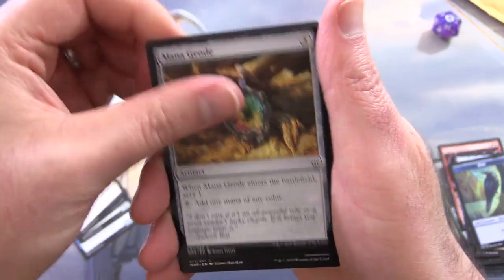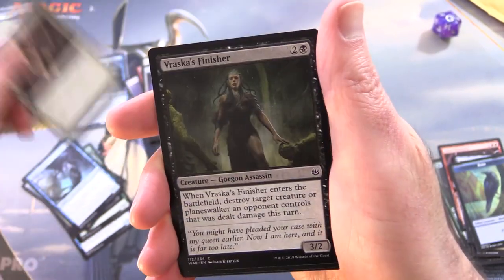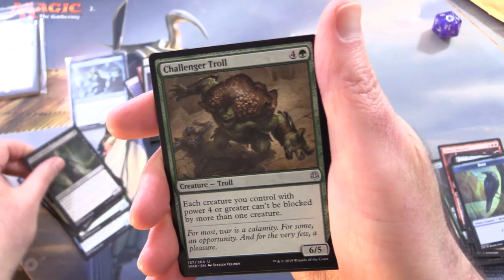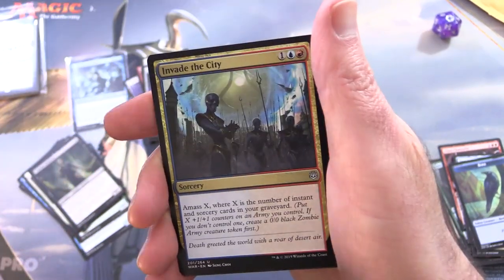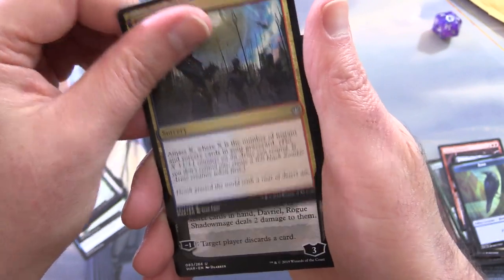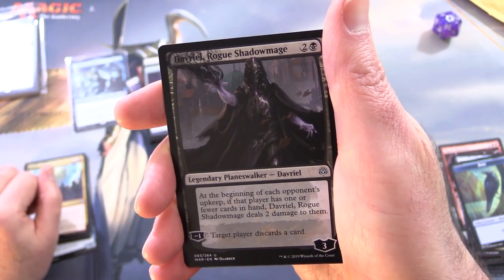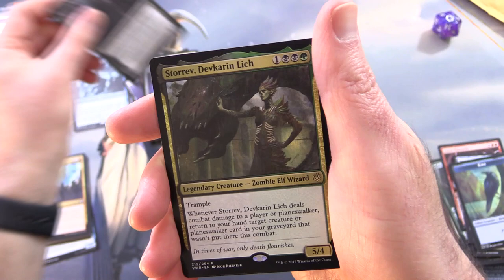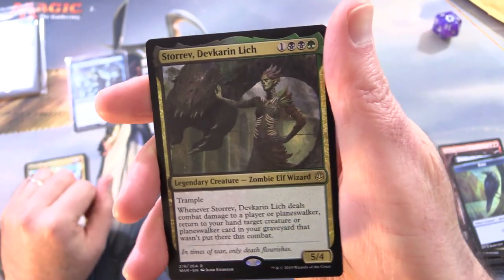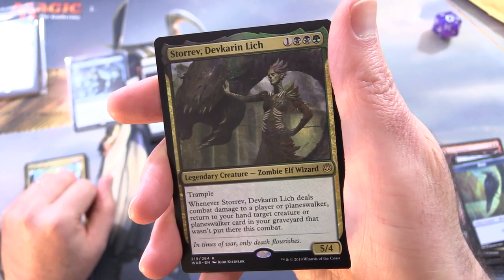Defiant Strike, Mana Geode, Thunderdrake, Charmed Stray, Vraska's Finisher, Challenger Troll — I forgot he was in this set, that is fun. Invade the City. Oh, there's our Planeswalker — Davriel, Rogue Shadowmage. I like how the artwork bleeds into the border there. And Storrev, Devkarin Lich is the rare legendary creature — Zombie Elf Wizard. At least it's on theme.